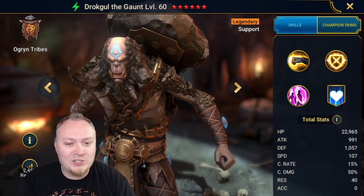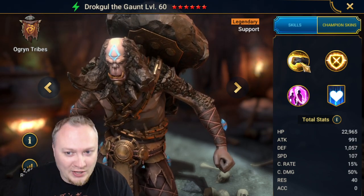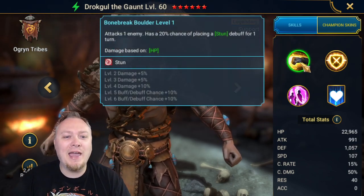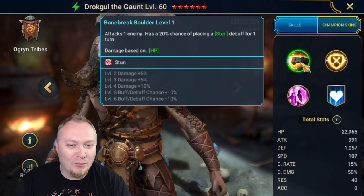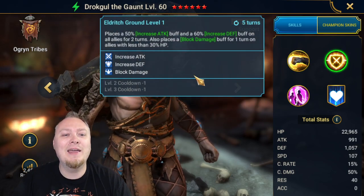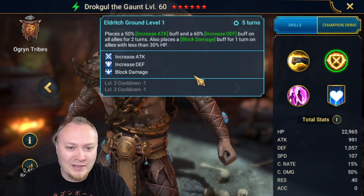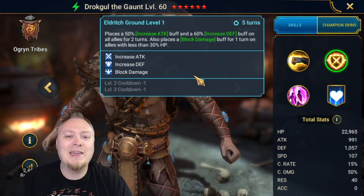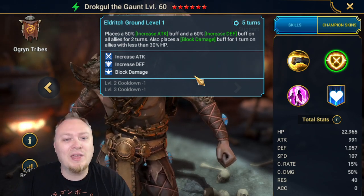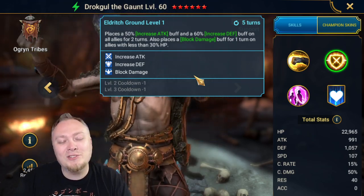Let's take a look at his kit, because you're probably saying, what are you talking about, Jedi? On the A1, he has a single hitter with a small chance to place a stun — not a very good ability. On his A2, he places increased attack and increased defense on all allies. He also places block damage if they have less than 30% HP. Seems alright, and it is just that.